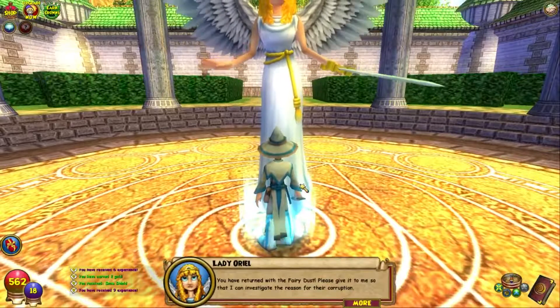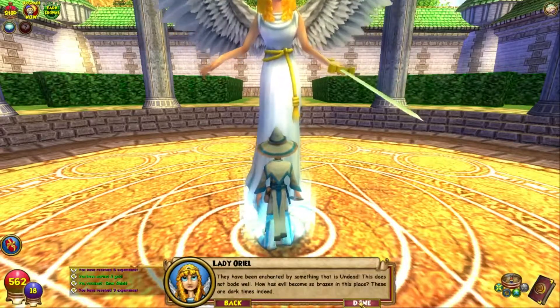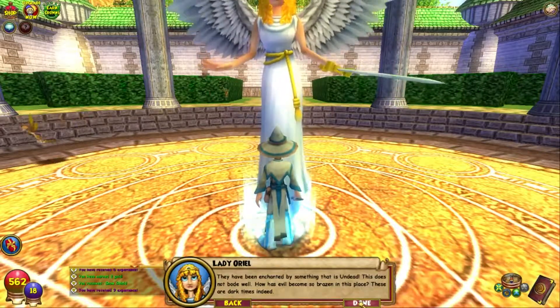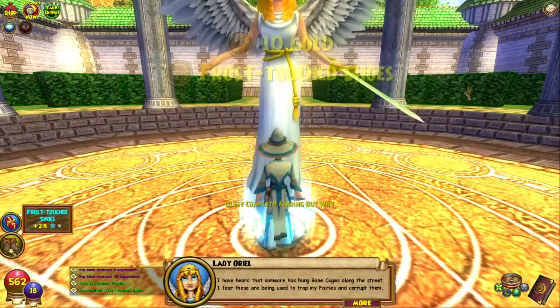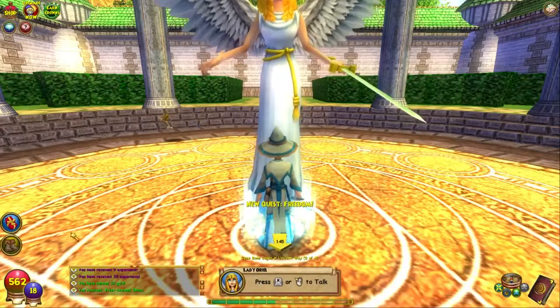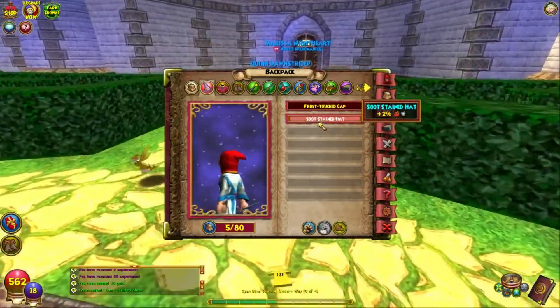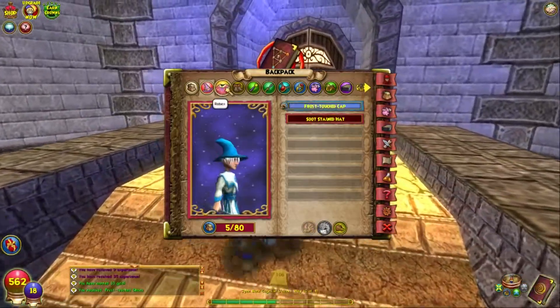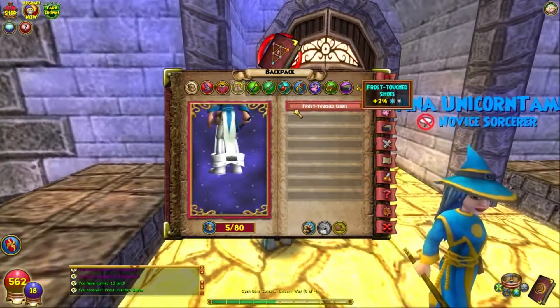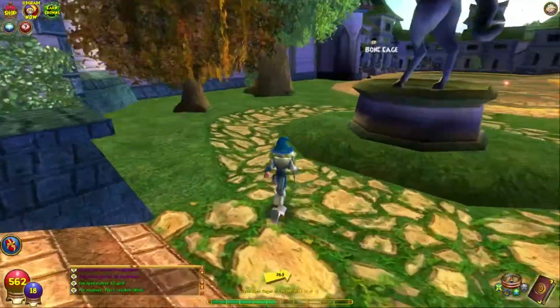You have returned with the fairy dust — please give it to me so I can investigate the reason for their corruption. Lady Oriel looks visibly shaken: they have been enchanted by something undead — this does not bode well. Someone has hung bone cages along the street; I fear these are being used to trap my fairies and corrupt them. Please free the captured fairies from those horrible bone cages before they become corrupted. Also, I just remembered to put on my new gear — a Frost Touch cap. We'll equip the frost touch shoes too for 2% ice defense.